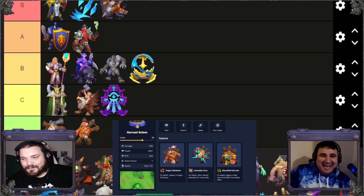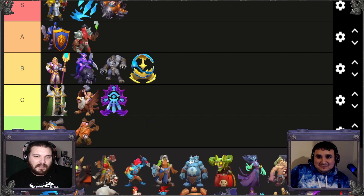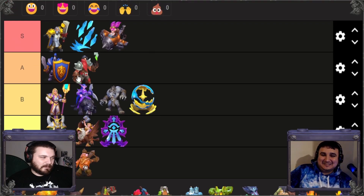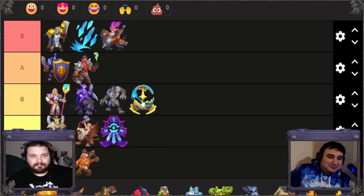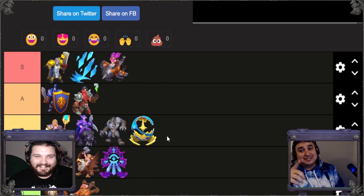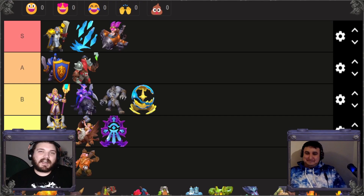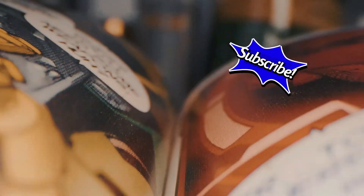That's it for the Alliance tier list! Let us know what you think — we expect some debate around the Griffin Rider, the Huntress, and maybe some diehard Dwarf fans. The Harvest Golem is probably what people will be most riled up about. Tomorrow we'll be doing this exact same format for the Horde. If you enjoyed it make sure you like, share, and subscribe — stay happy, healthy, have fun, and I'll see you in the next one.